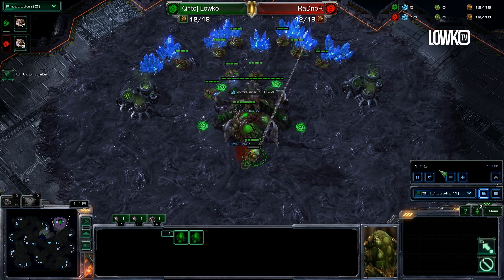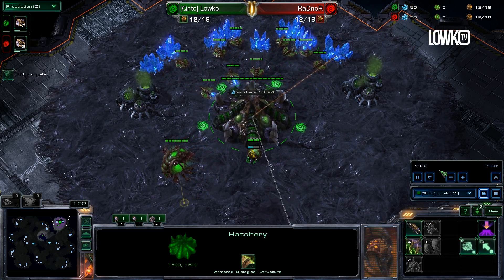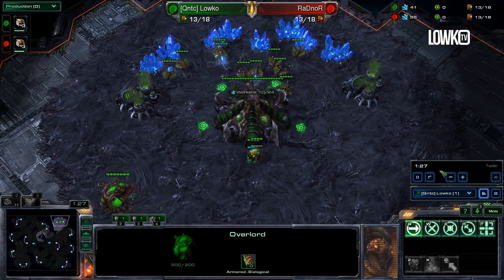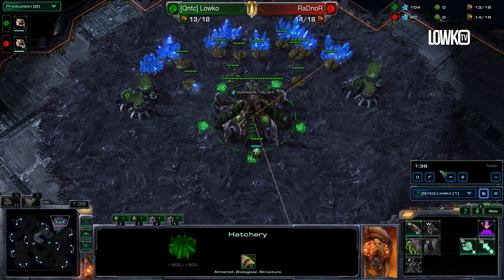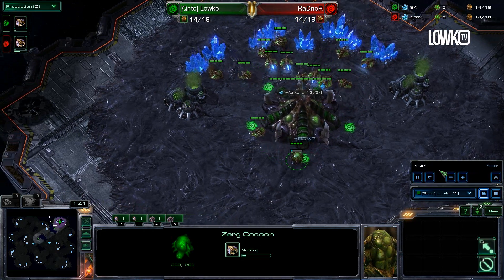Mutalisk is the only thing that's really happening right now in Zerg vs. Zerg. The reason being is that they got buffed an insane amount. Obviously the Hydralisk got buffed as well, but Banelings deal with them just fine. So really the only viable option right now in Zerg vs. Zerg is to go for Mutalisks.